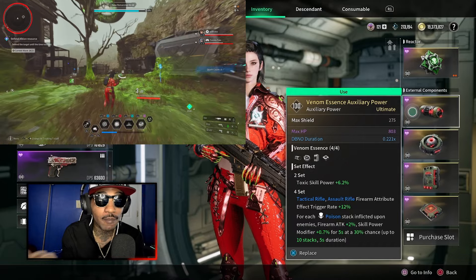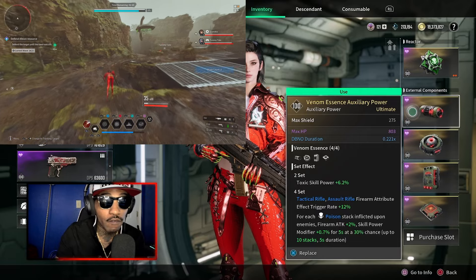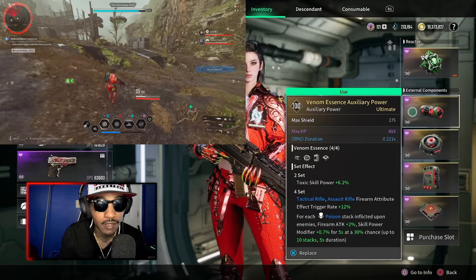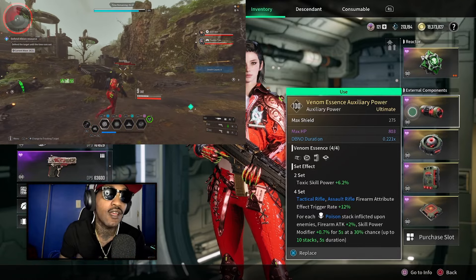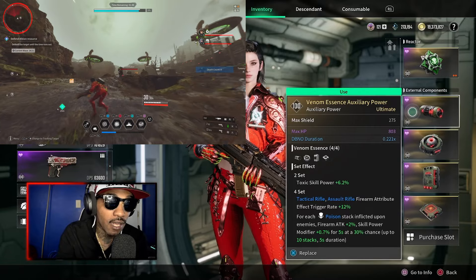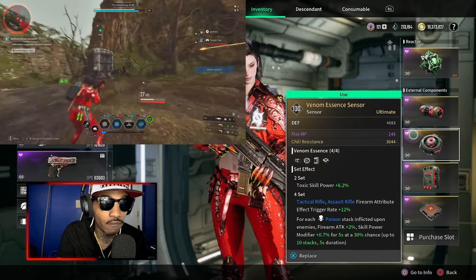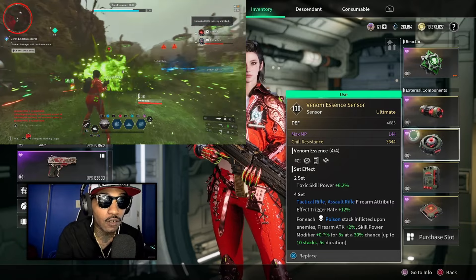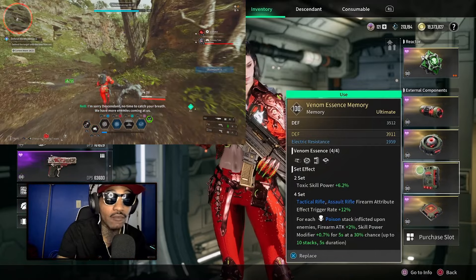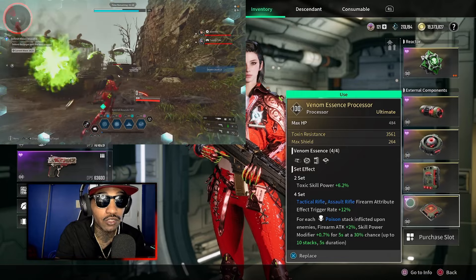We're gonna knock out the Venom Essence Auxiliary Power. The two-piece gives you Toxic skill power plus 6.2%. The four-piece gives you Technical Rifle / Assault Rifle Fire Armor Tribute Effect Trigger Rate plus 12%, and for each Poison Stack inflicted upon an enemy: firearm attack plus 2%, skill power modifier plus 0.7% for 5 seconds at 30% chance — up to 10 stacks with a 5-second duration. For the stats I've got Max Shield, Max HP, and Debuff Duration. Next piece has Defense, Max MP, and Chill Resistance. I normally go for Defense, Max HP, and some type of Resistance. The other pieces have Defense and Resistance, then Max HP, Toxic Resistance, and Max Shield.